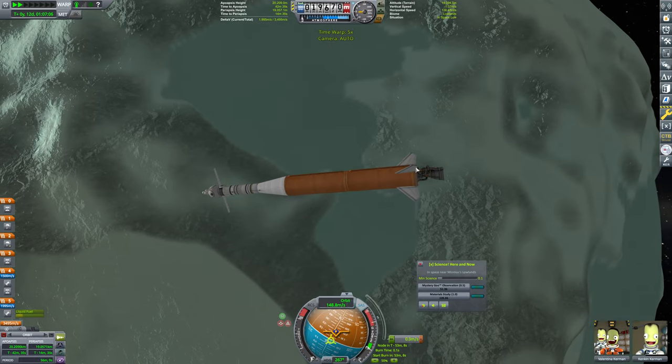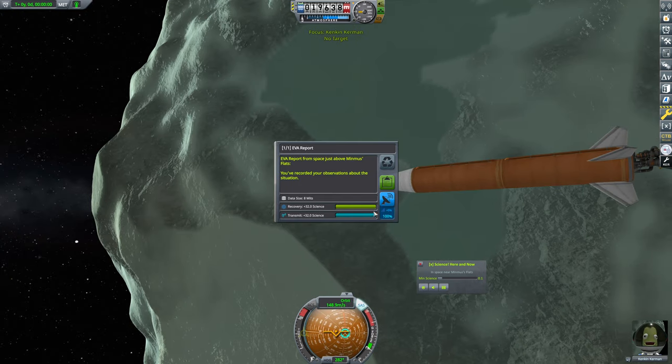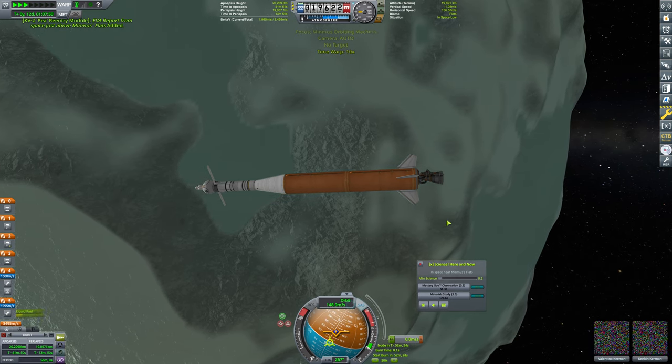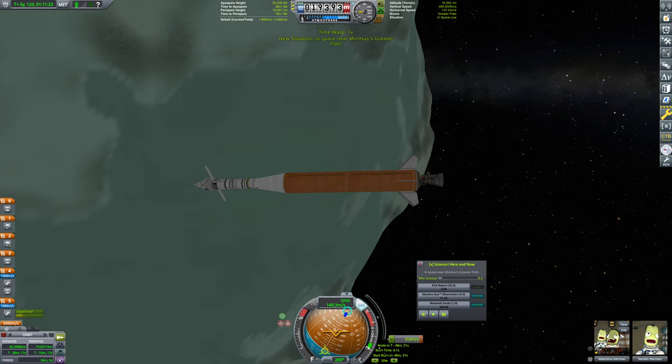And now we're going to drop a maneuver marker here just as a timer. We are now going to warp our way around. We do want to stop time warp because Kenkin is going to be hopping out and grabbing EVA reports. We'll go to about a 50x warp — it's going to be a one hour orbit, so that'll be fine.